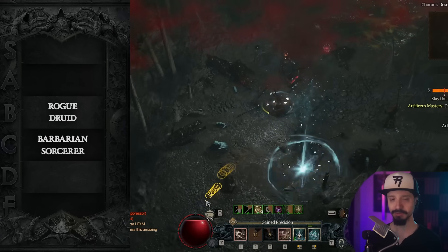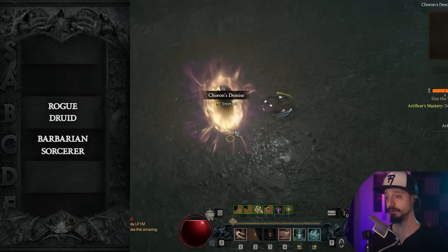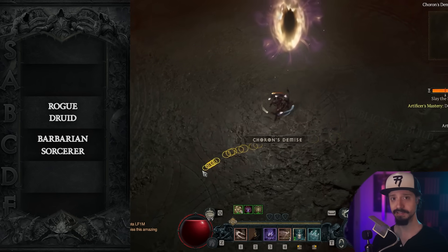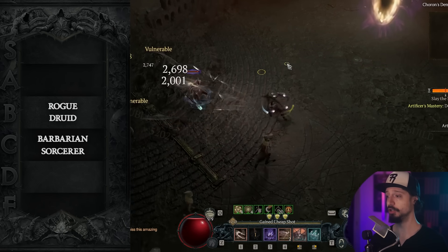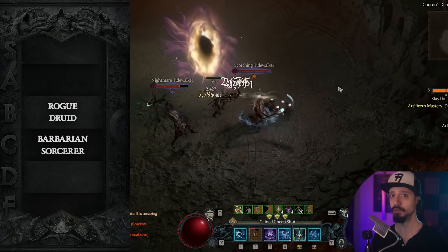Then you can actually put together a Shadow Step build that's going to be super fast — probably the fastest build for Rogue for going through overworld content. And it actually holds up better than Barrage and Penetrating Shot in more challenging content, but it has huge gear requirements.